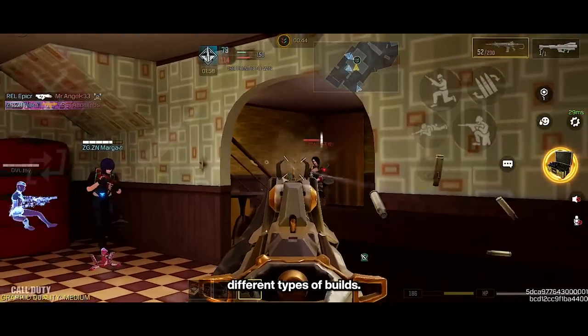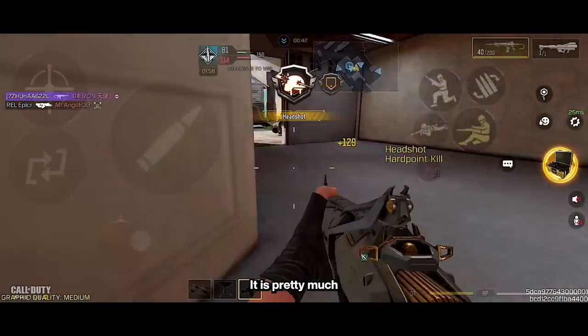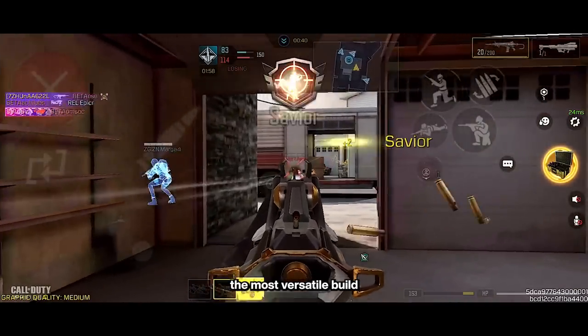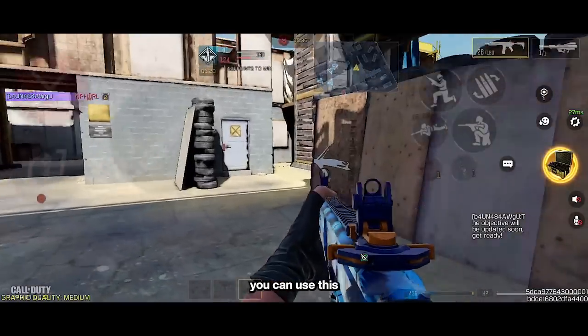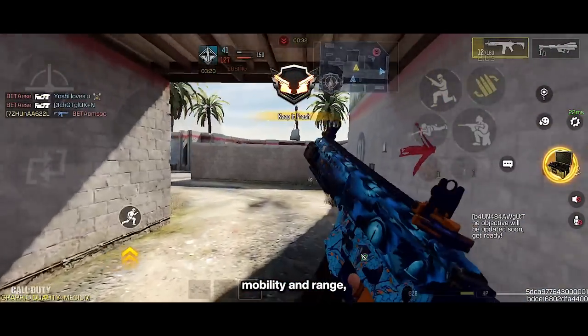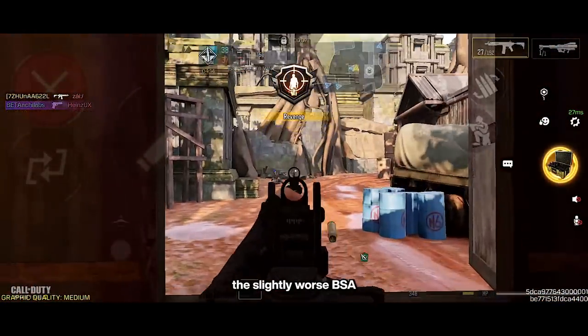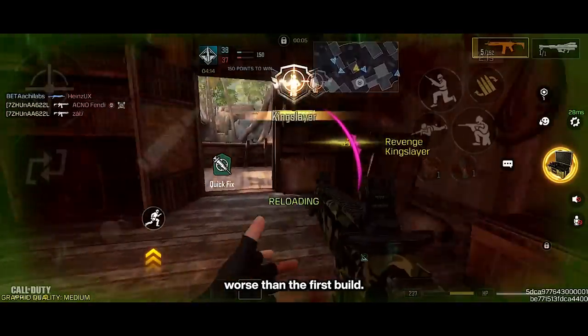For the gunsmith, you can use three different types of builds. The first one is what people usually go with — it is pretty much the most versatile build you can use. If you have better aim, you can use the second build. It doesn't have the 60-round mag but it has better mobility and range, which makes it better for close-range fights and a bit more efficient at mid-range. But at longer ranges, the slightly worse BSA makes it a bit worse than the first build.